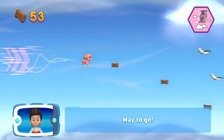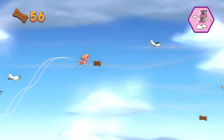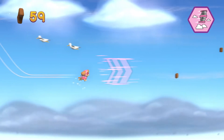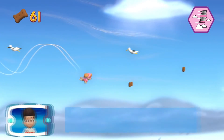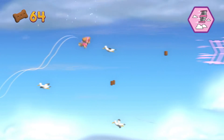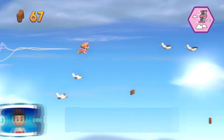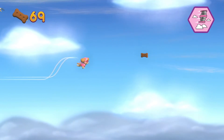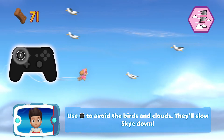Way to go! Awesome! You got the pup treats! You got the golden paw prints — see if you can find them all! Use the left stick to avoid the birds and clouds. They'll slow Skye down!